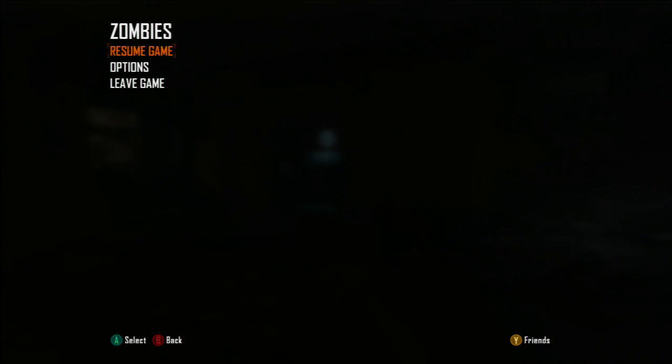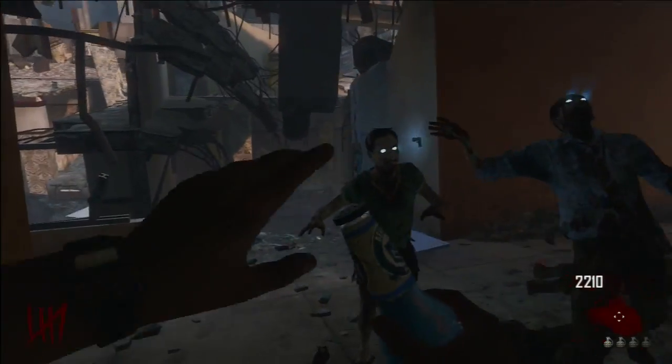You're not gonna go down the elevator. You're gonna go through the first door, make your way to the right, and jump down twice to get by where quick revive is, or where the trample steam is built — the flinger, whatever you'd like to call it. Basically, what we're gonna want to do is just go here and buy quick revive.